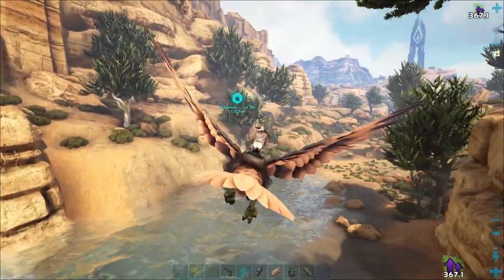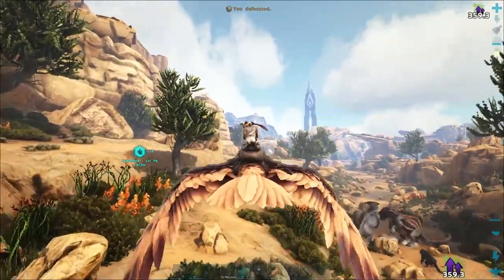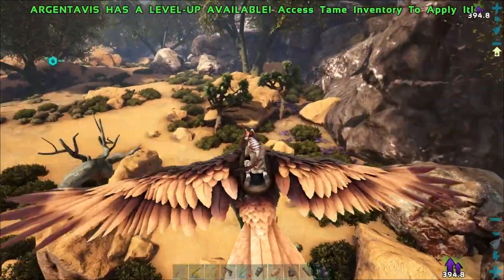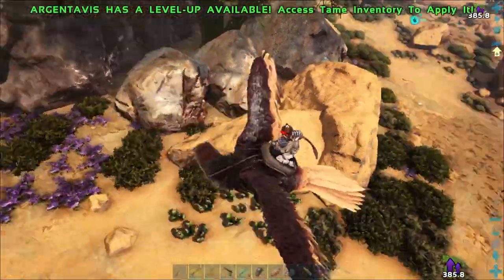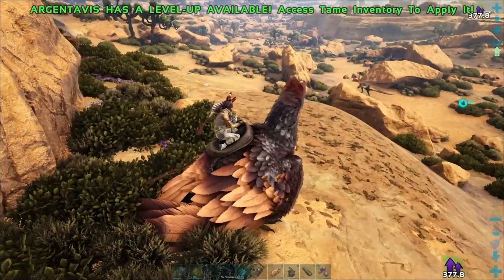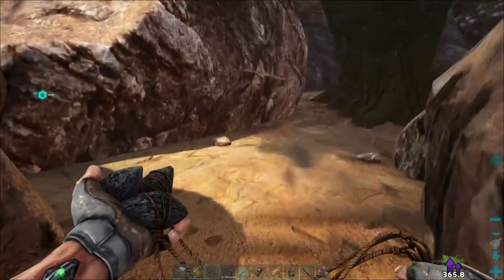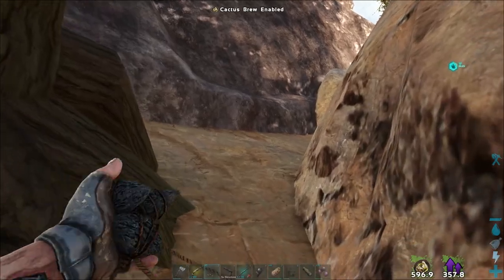I'm going to get some more mejos and look for more Lymantrias on the way. I also need to look for the other creature — there's a Perlovia that's going to get murdered. I found the other creature we're looking for on Scorched Earth: the Archaeopteryx. I think there might be two of them over here. One has landed in a tree — it's mate-boosted, it's a 72. They're really skittish, so I'm going to try some cactus broth and bug repellent.